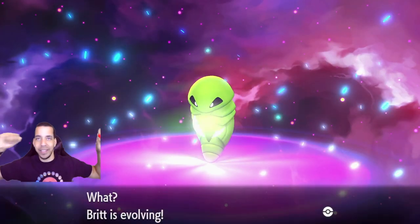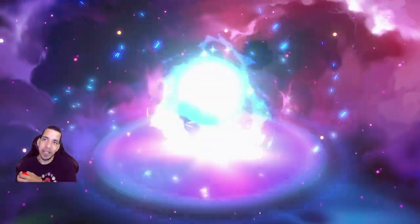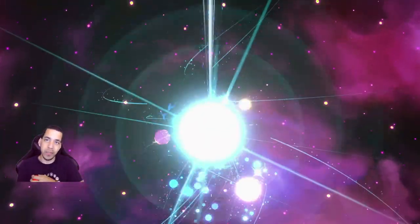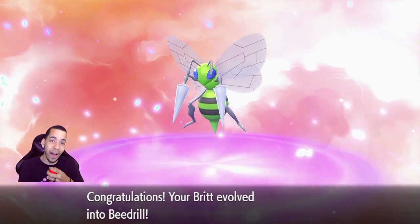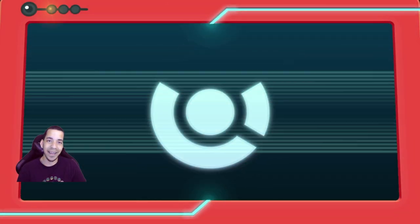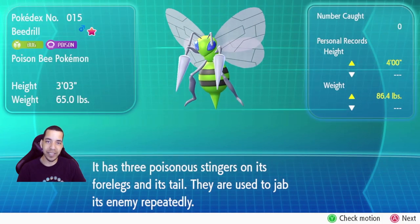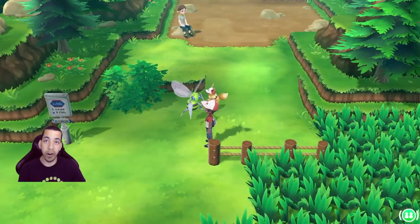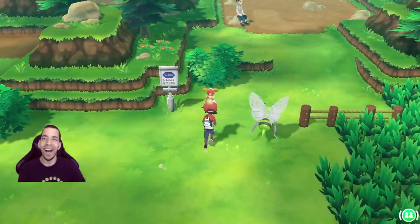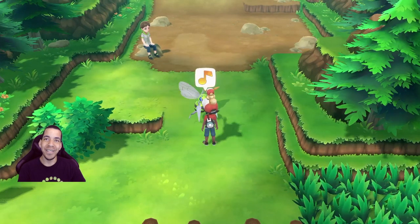Here we go! Yes! Brit is evolving! I love this evolution screen — look at how sick it is! Oh my gosh, that looks amazing! Look at him! It has three poisonous stingers on its four legs and its tail — they are used to jab its enemy repeatedly. What are we learning? Twin Needle! Yes! I am down for some Twin Needle! He goes in front of me? Oh, that's so cool!